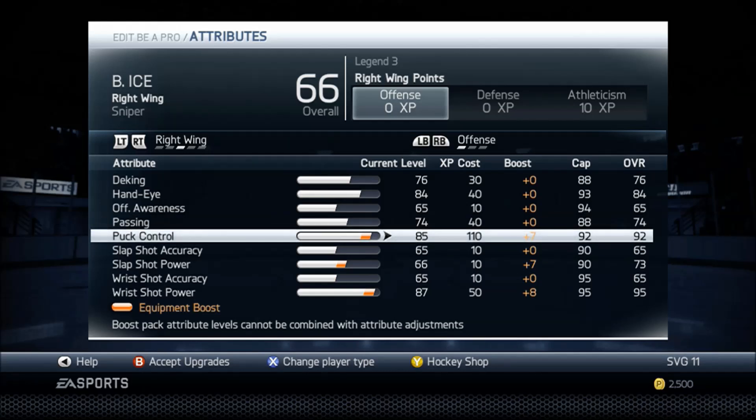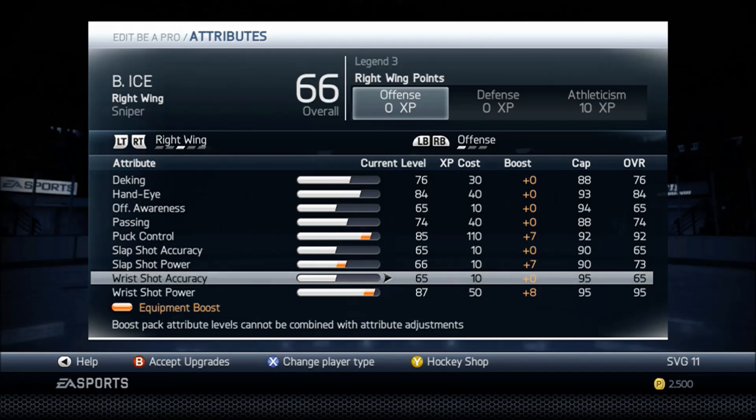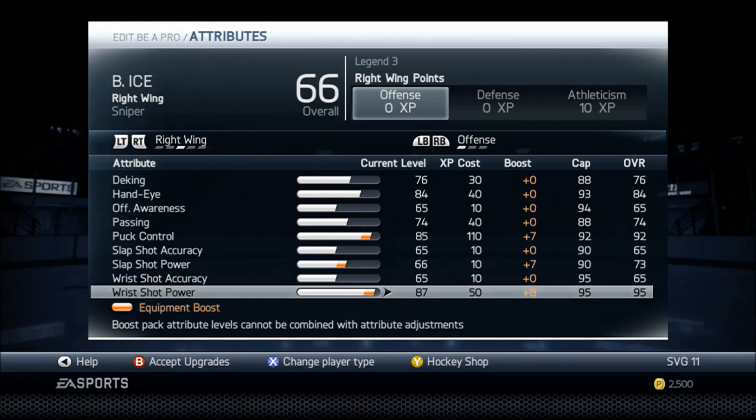Puck control I put at 92. Unlike my other builds, since I switched my camera, when I hold A to do the puck protect, the puck control seems to help there. I'm not sure if it's because of the higher vs. lower camera, but I go with what works and this works for this build. Slap shot accuracy 65, slap shot power 73, wrist shot accuracy 65 — I will never change it, it doesn't affect anything, you still miss the net the same amount. Wrist shot power, though — that affects you big time in this game.